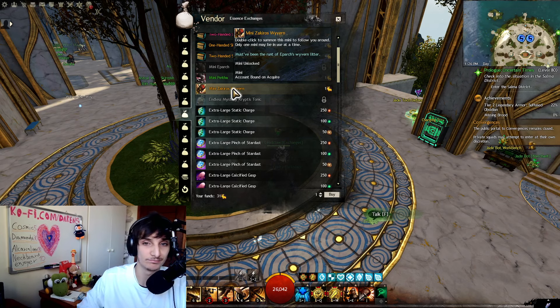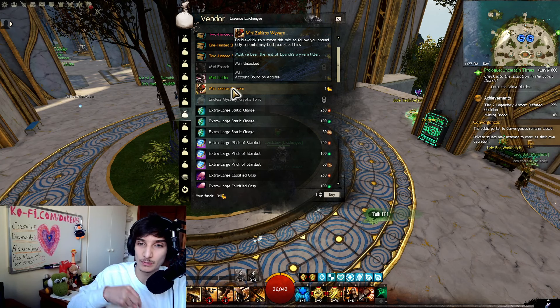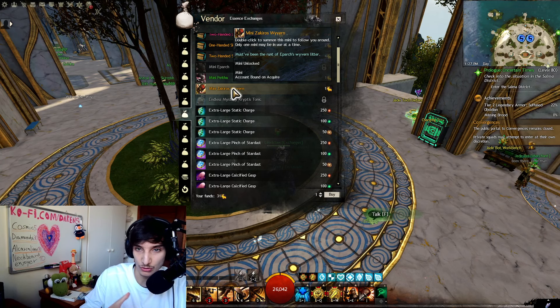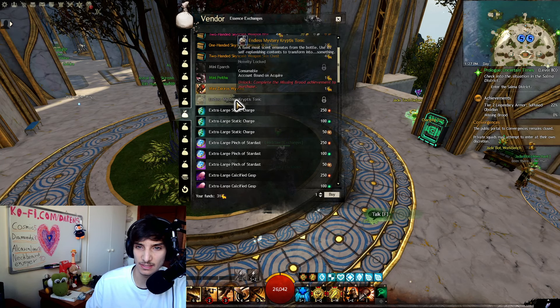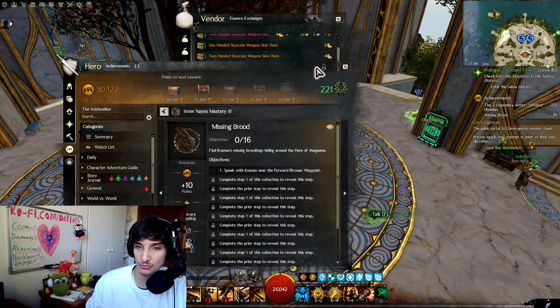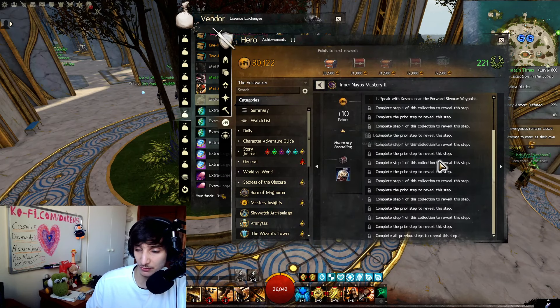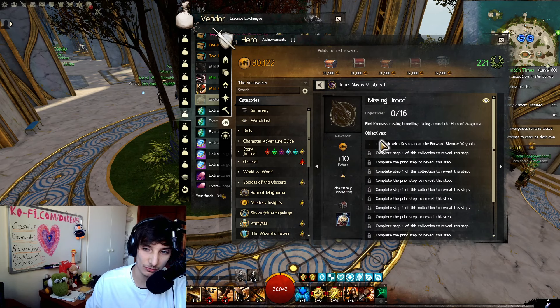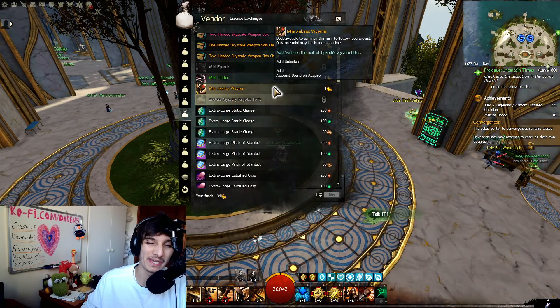I'll be running Convergence Yems almost every day in my Discord, so if you want to join for some gold runs, go to the Discord link in the description. We'll be advertising there every time. We can also get the Endless Mystery Cryptos Tonic that makes you look like this little guy. To get it, you need to do the Missing Brood Collection, which also gives you a title and 10 achievement points. I'm really excited to do this one — maybe I can get some hints on when the next expansion is coming.